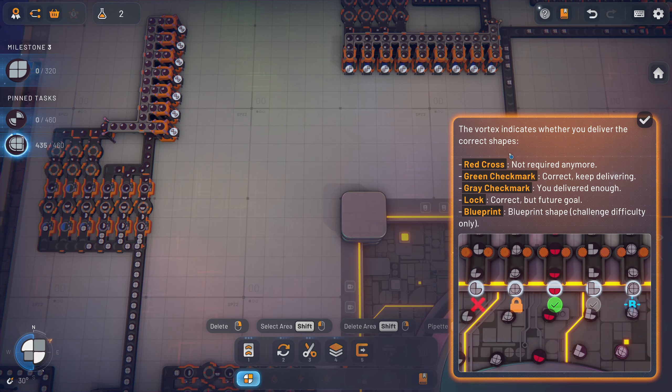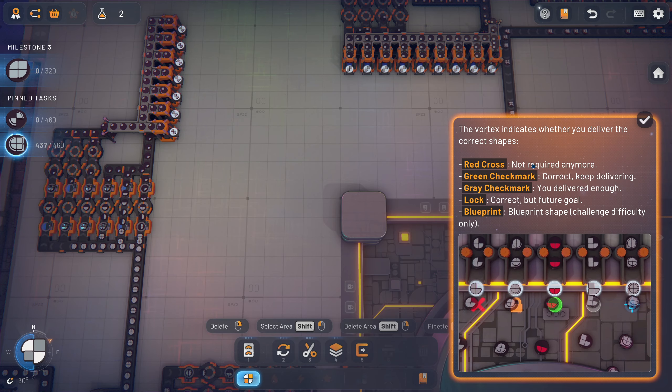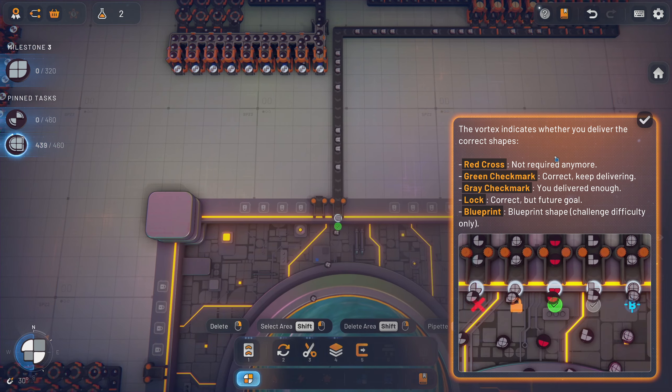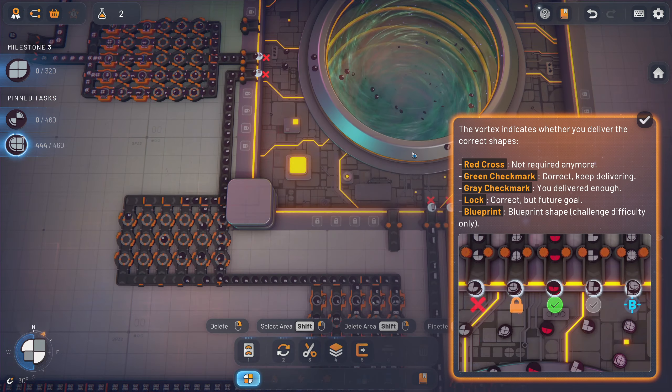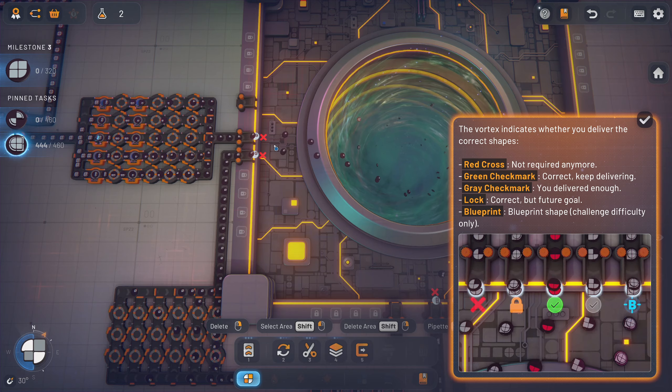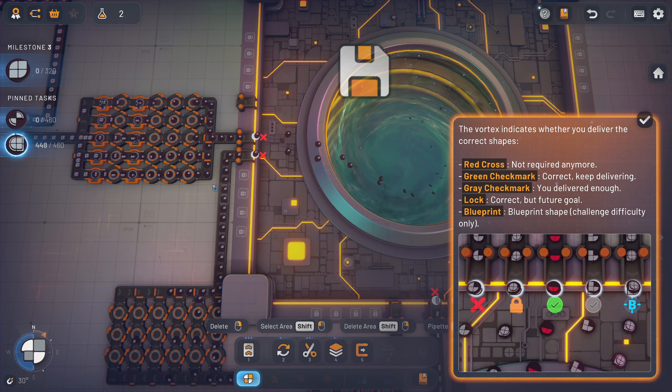Okay, so the red cross is not required and more green check marks. Keep delivering if delivered. Okay, future goals are there. Challenge difficulty — okay, mark completed, I got it! All right, I need to get a couple of these guys.